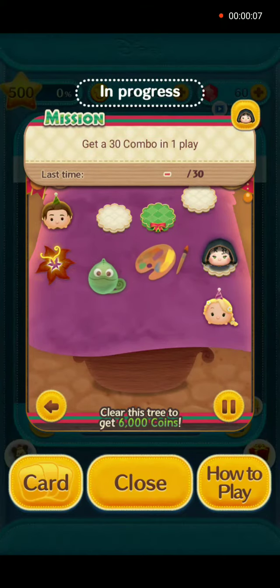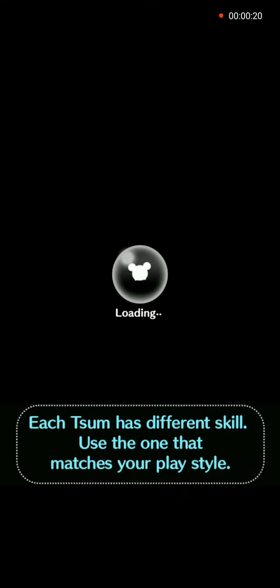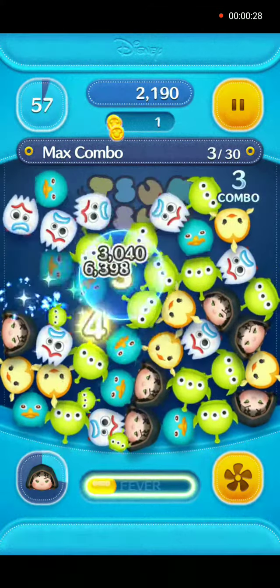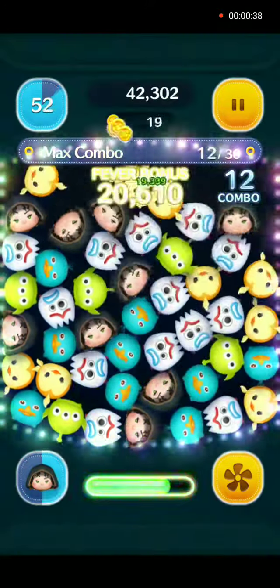Hello everybody and welcome back to Decorate the Christmas Tree. We are on tree number two, mission number four: get a 30 combo in one play. We will use Evil Mother Gothel in gameplay with no power-ups.